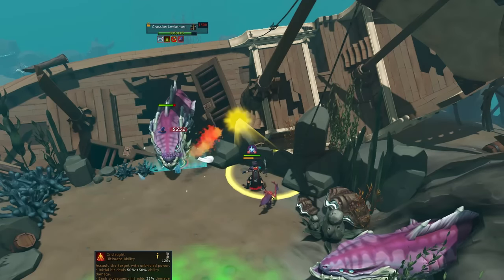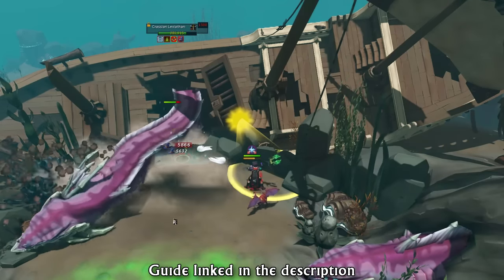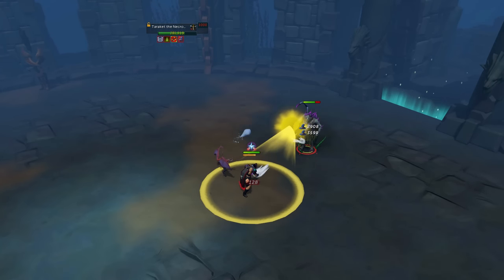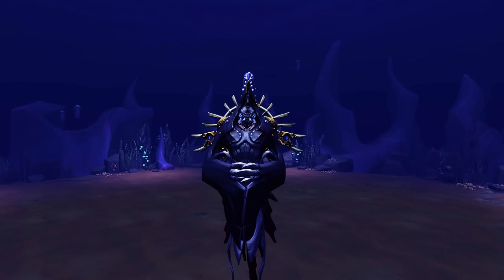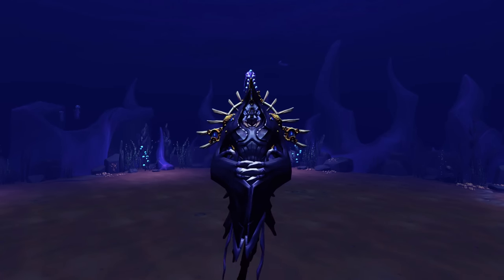The only issue with the Ambassador is that if you cannot do PVM, or you're an Ironman, or you're not a very high-level player, getting to the Ambassador itself can be a bit of a struggle, as you also need to take out the Crassian Leviathan and the Nekromancer boss. If you can't make it to the Ambassador because of skill or gear issues, you may want to use your darts at Nex instead — although it's far better to use them at the Ambassador.